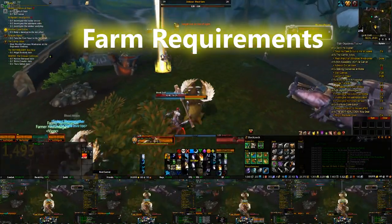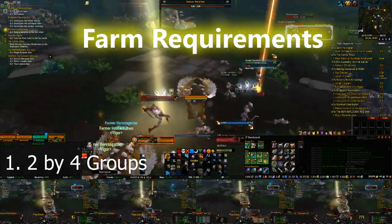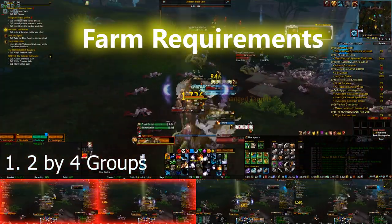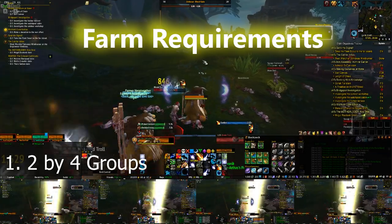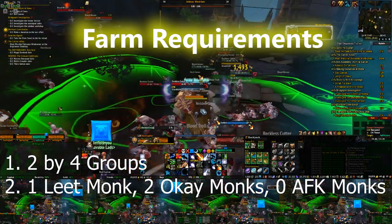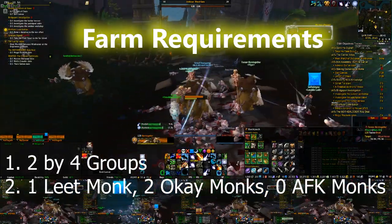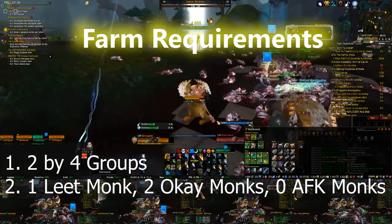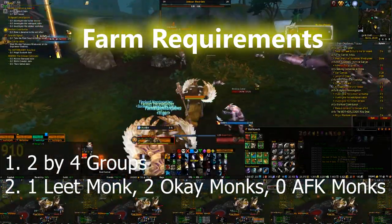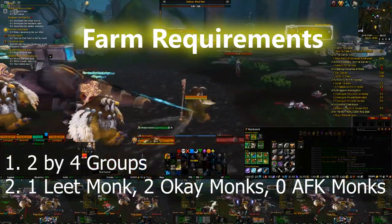First, in my opinion: 2x4 man groups. Multiboxers are already going to be familiar with this trick to get 8 accounts phased together to quest, level, and farm. 2x4 man groups are just better than traditional 5-man groups to help increase kill counts, the leashing, and kill more. Second, I would recommend getting a good monk — one that keeps the statues up and can crackle to keep pulling, even off-healing to help the group. If you can't get one monk keeping a statue up 100% of the time, it's not the end of the world — just get 2 monks to drop their statues relatively close to each other. Just make sure you don't get any AFK monks.